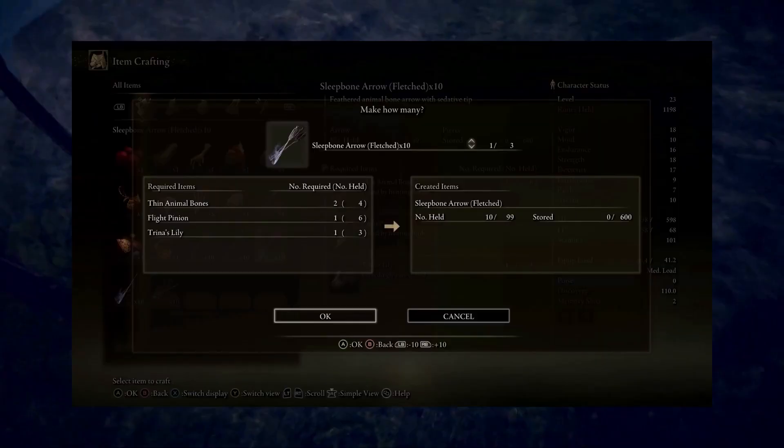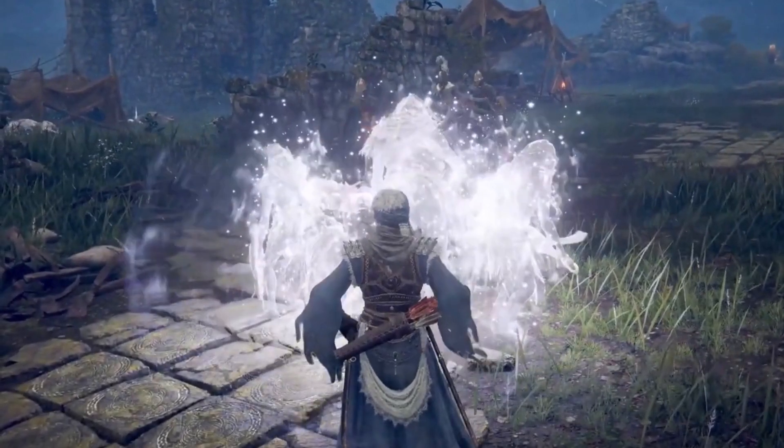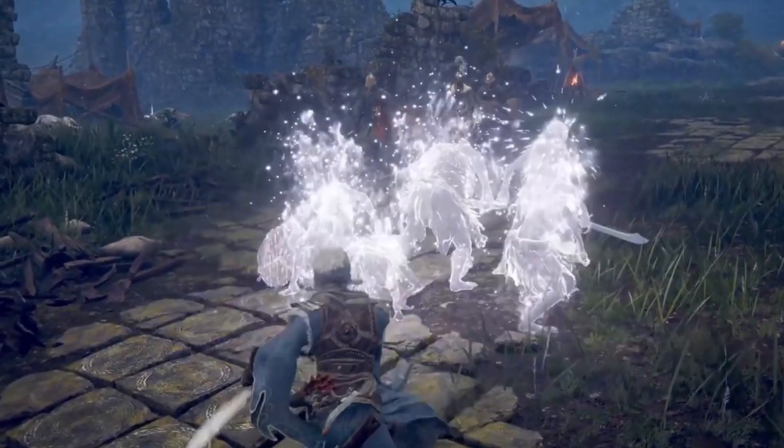The glowing plant and mushroom can probably be used for crafting. An enemy is blowing a horn to alert other enemies. Dual swords are not a paired weapon — power stancing returns from DS2.